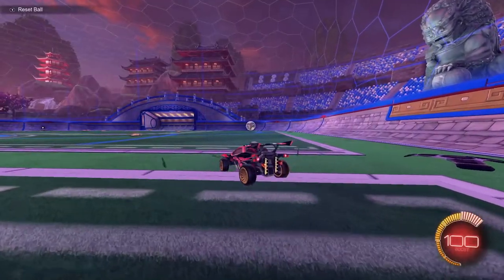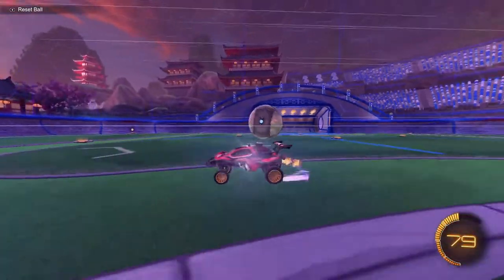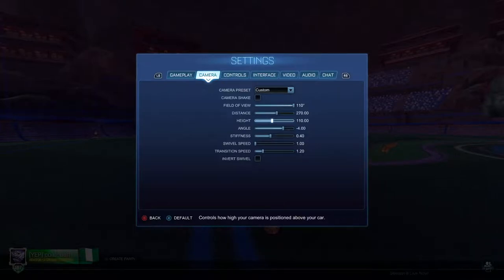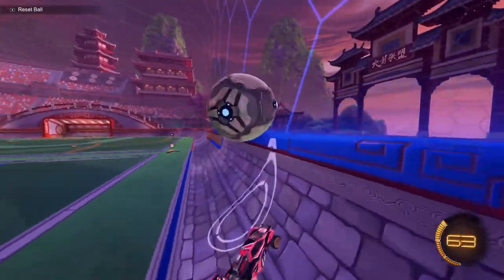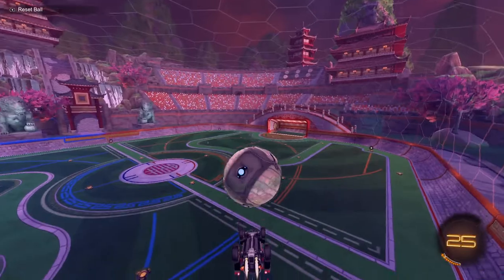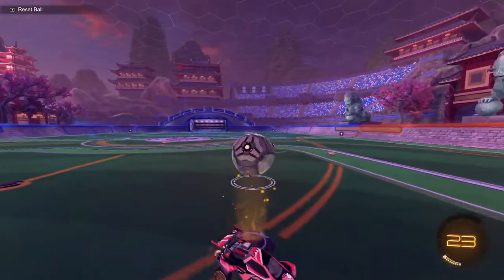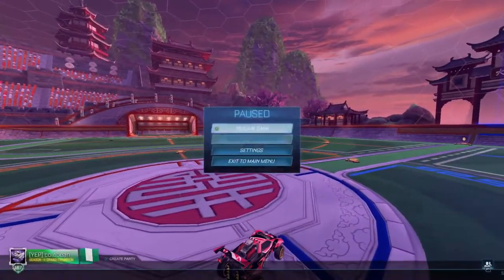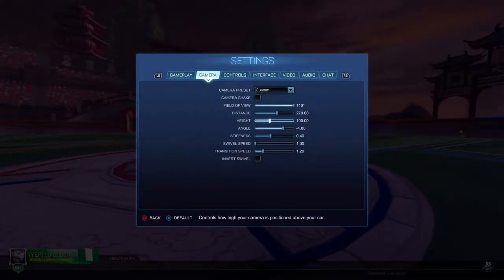Height just determines how high the camera is on your car. Most people use between about 90 and 110 — personally I use right in the middle of that. The higher you go, it's going to be harder to get touches and it's going to look really awkward. It's going to be hard to get mechanical touches with your camera really high. So personally I'd stay right around between 90 and 110 — just mess around with it and see what you like.